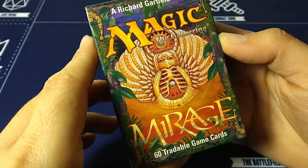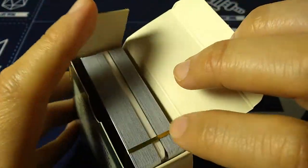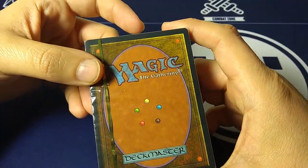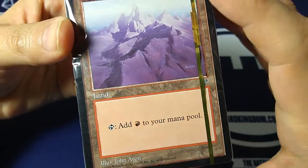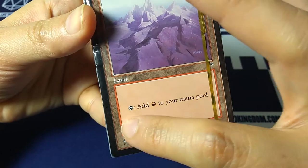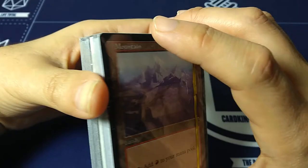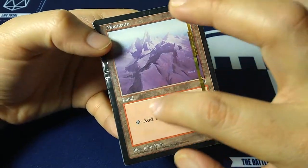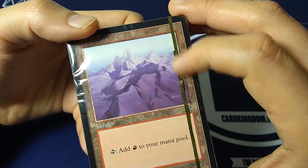So nice, so beautiful and intricate — this art from back in the day. We get a Mountain, and look at that beautiful Mountain by John Avon. Notice the ability here: it's not just a simple mana symbol, it's 'tap: add red mana to your mana pool.' You're gonna see a lot of differences from these cards — the old classic black border, different design, different font. Everything's very different back in the day.